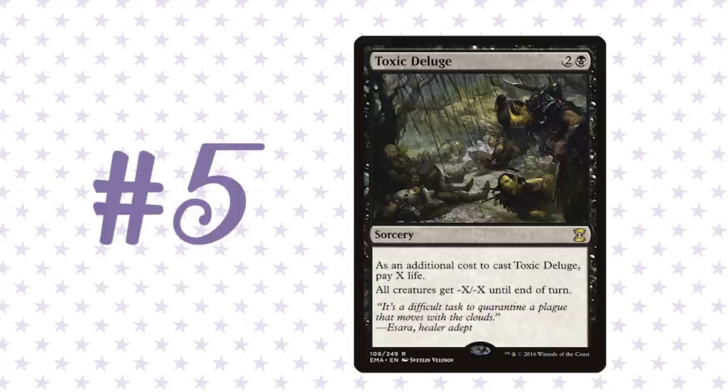Coming in at number five is what I think is by far — and it's not even close — the best sweeper in the cube, aside from maybe Balance, which is a little cheaty. That is Toxic Deluge. I think people let it go much later than you'd expect because it costs you life to use. But it's very strong for a couple of reasons. First, it's very easy to splash — if you're not main white or main black you have very few board-wipe options. You have Wildfire effects in red, Upheaval in blue, but those are expensive.